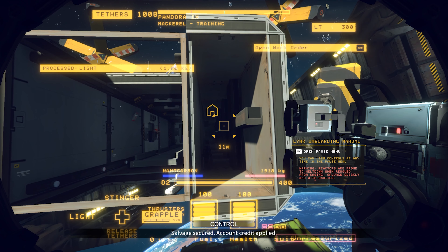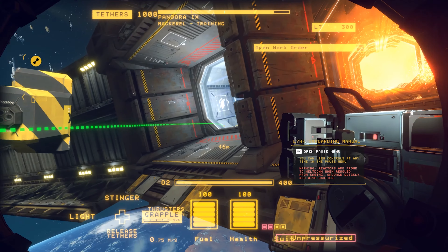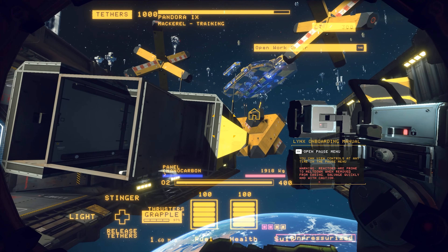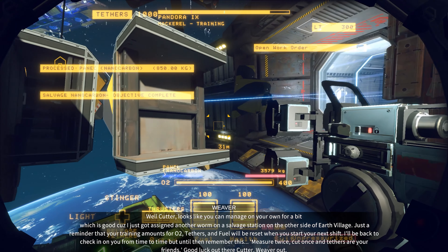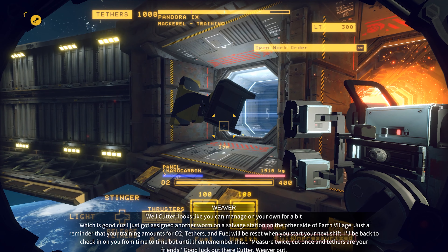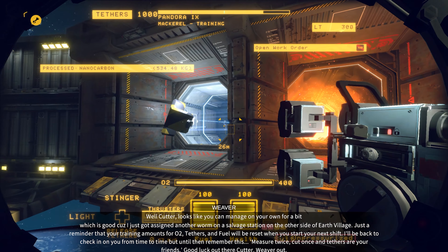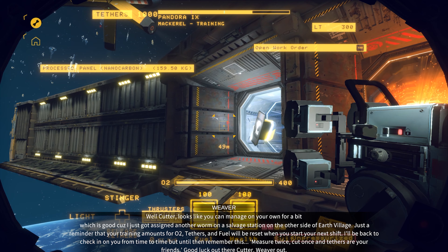What are my work orders? Salvage nanocarbon — that's all I've got at the moment. This goes to the processor. We can go ahead and sink into there. That first one looks like it's well on its way. We're also going to send you into the processor. Looks like you can manage on your own for a bit, which is good, because I just got assigned another worm on a salvage station on the other side of Earth Village. Just a reminder that your training allotments for O2, tethers, and fuel will be reset once you start your next shift. Remember this: measure twice, cut once. And tethers. Good luck out there, Cutter.